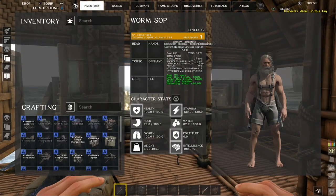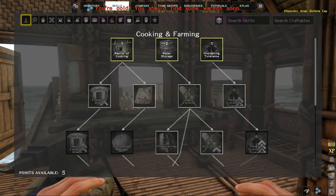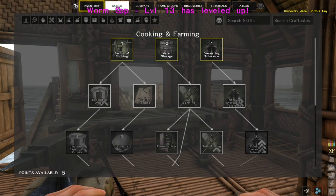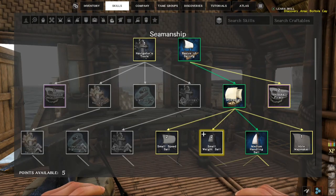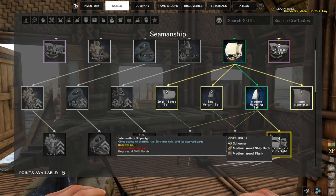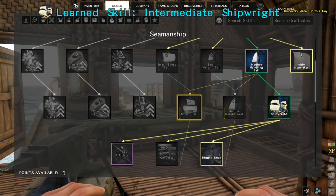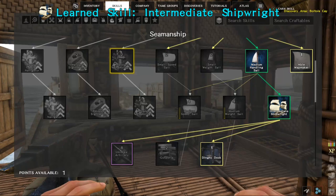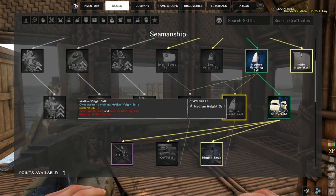First of all, we've got to unlock the ship. We might put one into weight. We'll go into the ships, go right down. Have we got enough points? We do. Intermediate Shipwright — that's what we want. And medium weight sails.